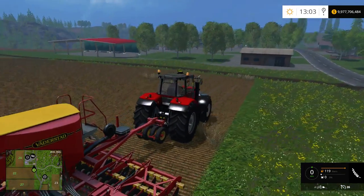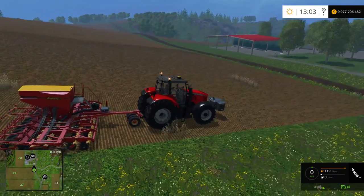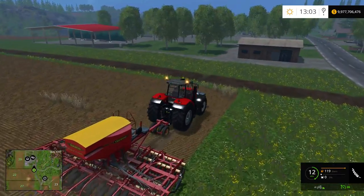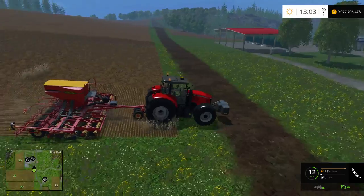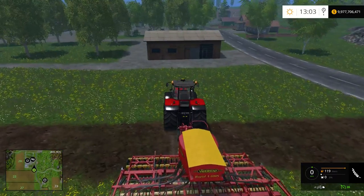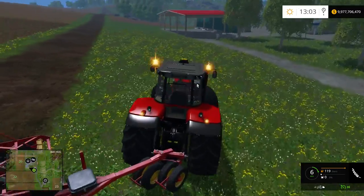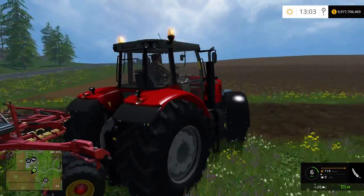So let's do the old hire worker test with the cedar, planting a little wheat. These fields are just a joke on this map from all the testing. It works fine with the hired workers. It has big wide back tires — I kind of like it. I think the tractor looks good and sounds pretty good too.